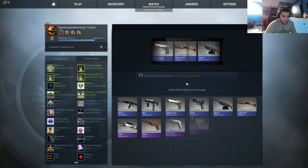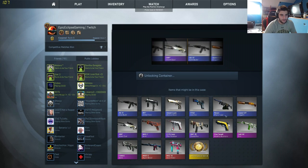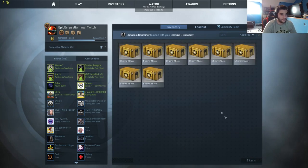What do I like in this crate? I want something here — I mean, I like the Hyper Beast. I'll always take a knife. Give me the origami — I don't want that, give me the — yeah! There we go, factory new. Yeah — minimum wear.